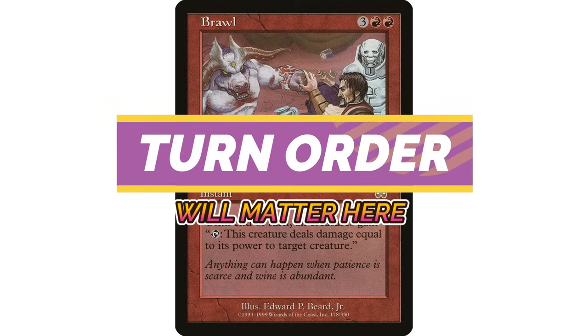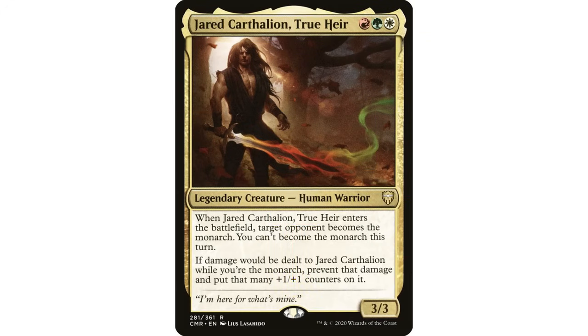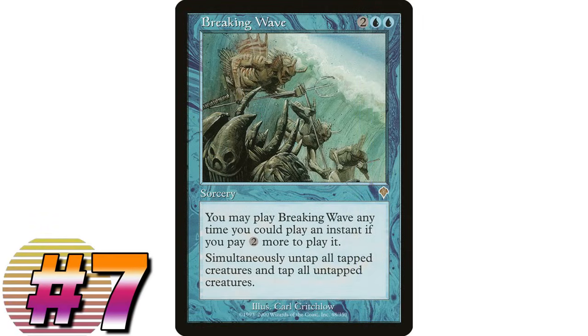When this resolves, every creature in play has a tap ability to deal damage equal to its power to a target creature - essentially a punching effect. Turn order is really important here. If I punch a bunch of my opponents' creatures, they can respond by punching mine. If you're in a deck that wants your creatures to be dealt damage, this gets around that downside. If you're not playing any creatures at all, it just causes your opponents to kill each other's creatures.